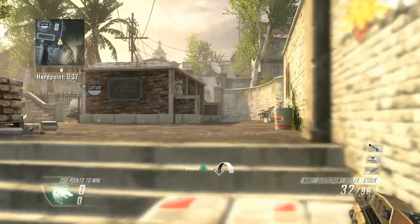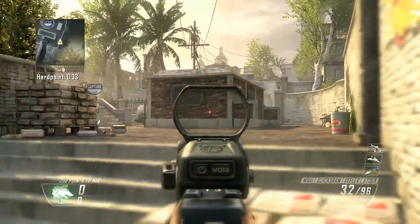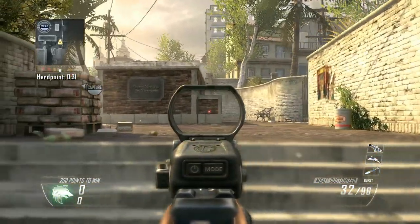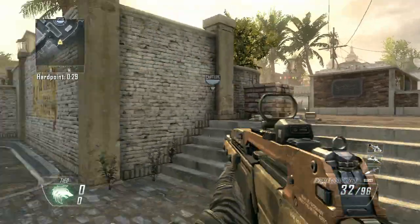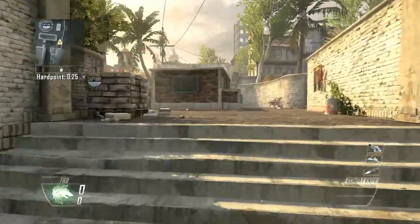Another thing is FMJ. A lot of the time I use it on my weapon and it really benefits this side of the map because you can shoot through these walls. You don't really have to worry about pieces of cover and you can back up without all that nonsense.